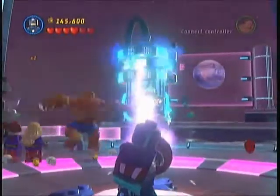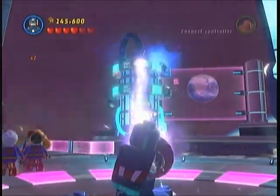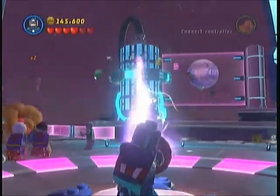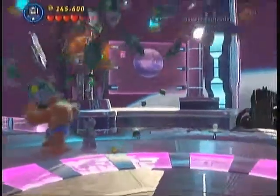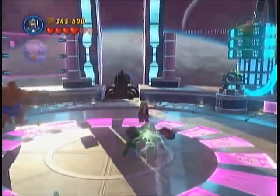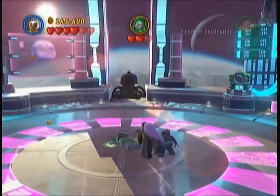Aim for the part above him — these three ring things above him. That's what you want to take out. And boom! We have to change characters. He has three hearts, so we take him out.